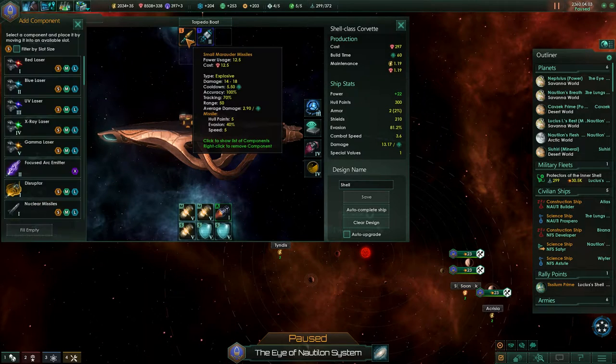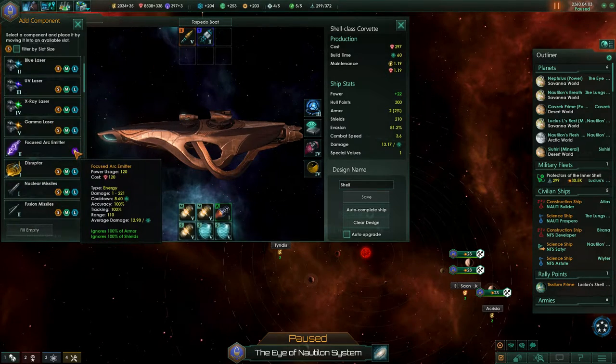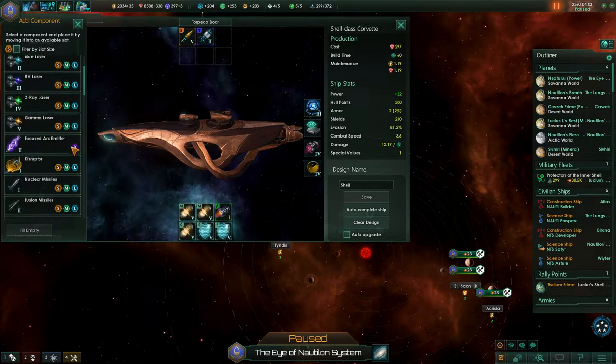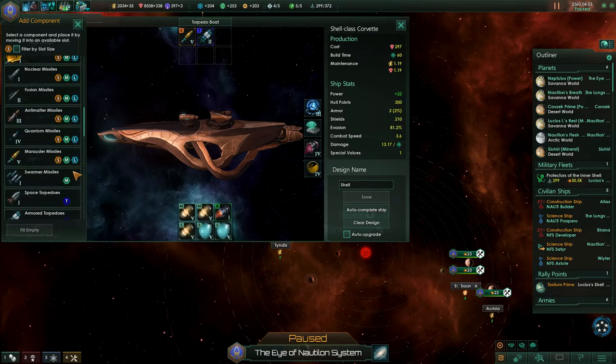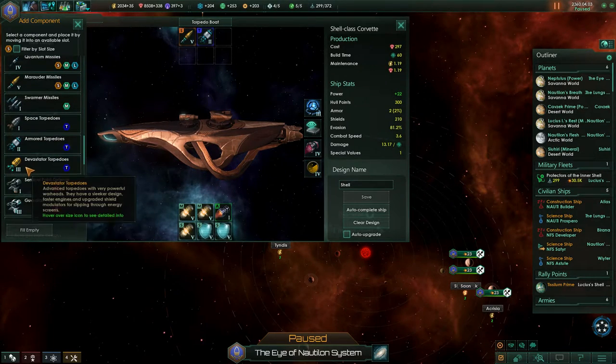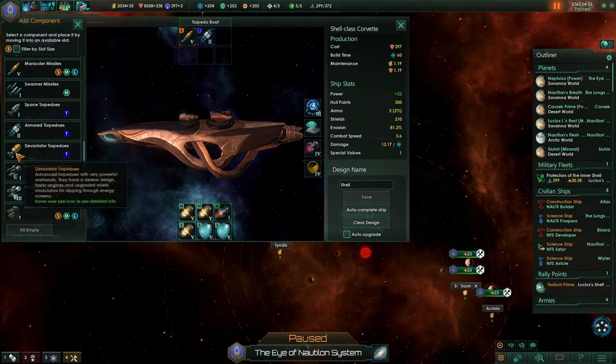We have gotten a lot of new weapons, among them the focused arc emitter, disruptor, some kind of missiles, maybe not new torpedoes. So we'll mix it up. We have a lot of new things.